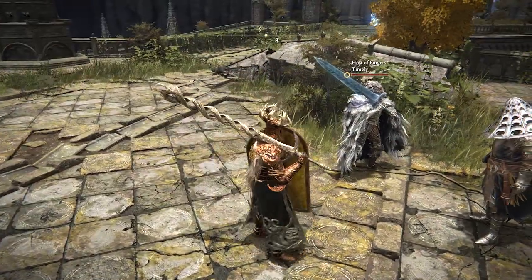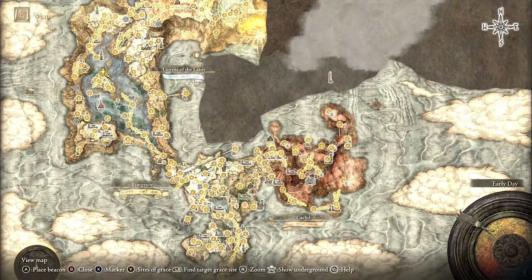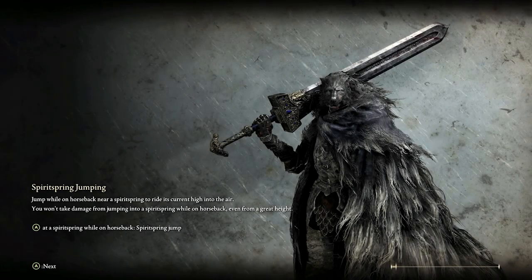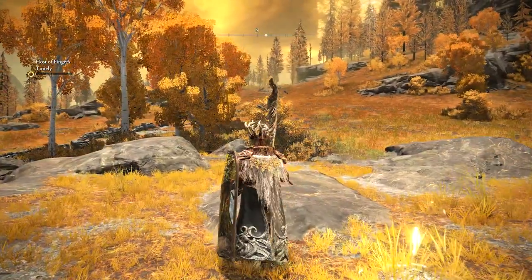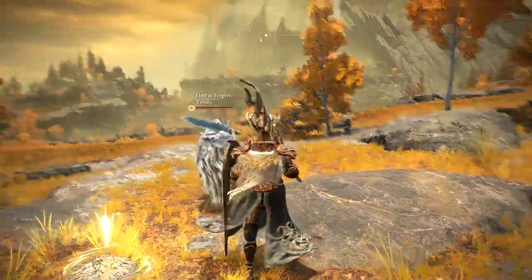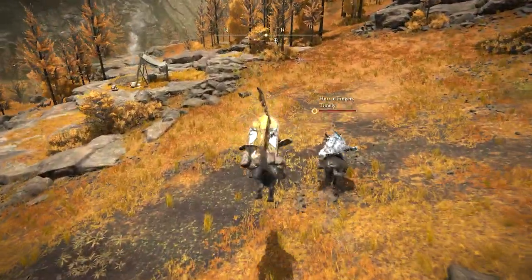Now I want to go try this Eleonora. I have an idea of where she is — let's go get her. Meet me at the Altus Highway Junction; it is to the west of Stormcaller Church. We're running around in Altus — I can only keep track of one area at a time. Eleonora — the bloodiest of Bloody Fingers. She stands no chance against the Tree and Moon Knight.